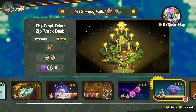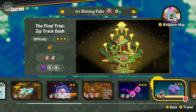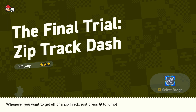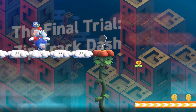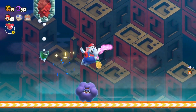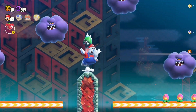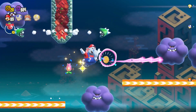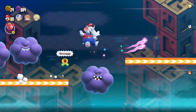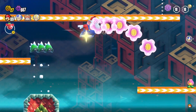Next up we got the Final Trial Zip Track Dash. Fast Elephant, everybody — he's quick, he's moving. First one.